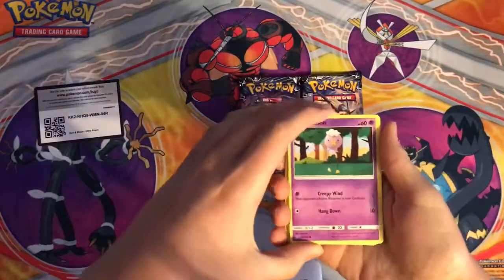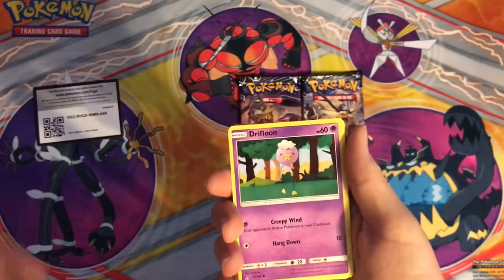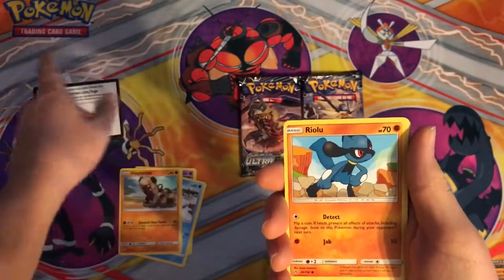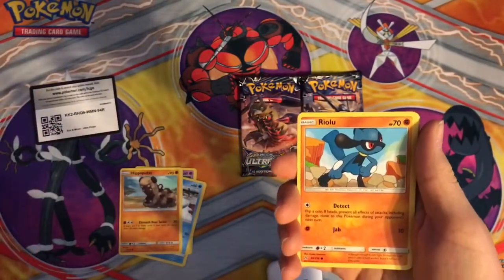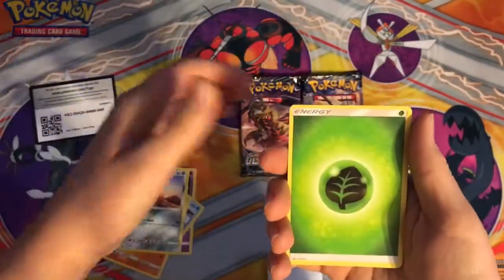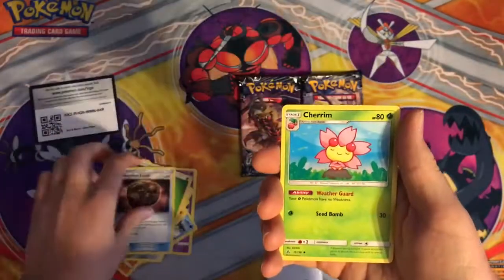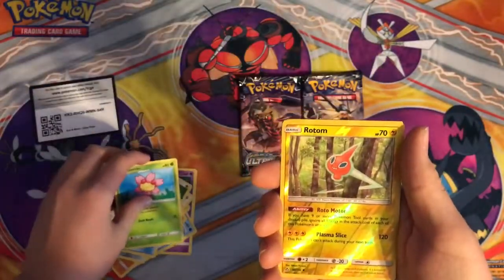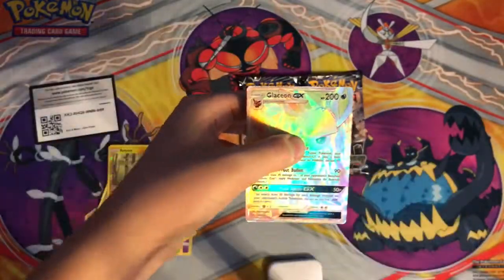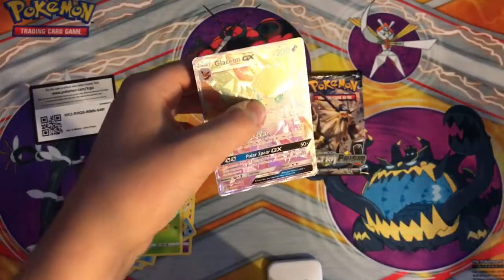So in the pre-release yesterday I got a Cynthia, and it's worth like $80, so everyone wants it. Anyway, the cards I got: Drifloon, Alolan Sandshrew, sorry about the shadows right there. I'm getting a new light. Riolu, Alolan Diglett, Grass Energy, Shield, Unidentified Fossil, Cherrim, Reverse Roar. The rare is - oh my gosh, a hyper rare Glaceon! That's amazing. Gotta get a sleeve.